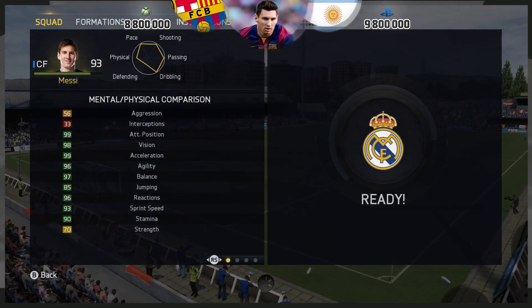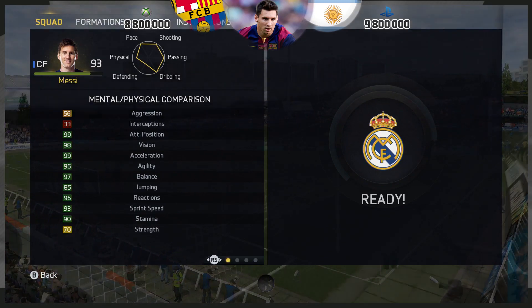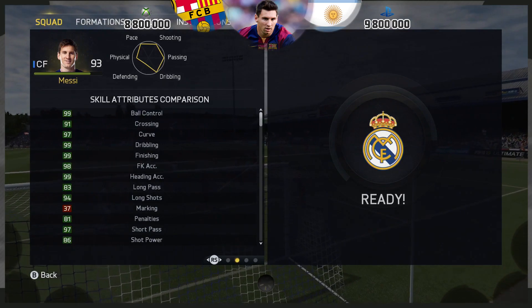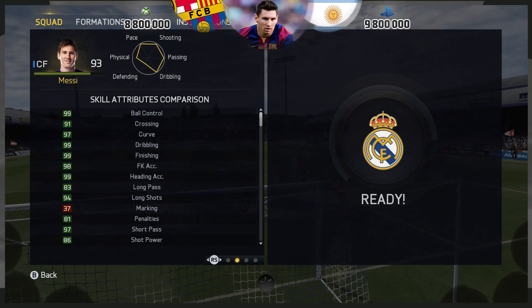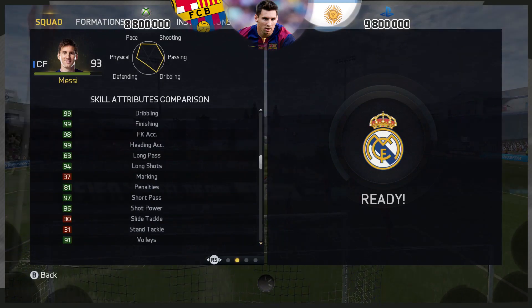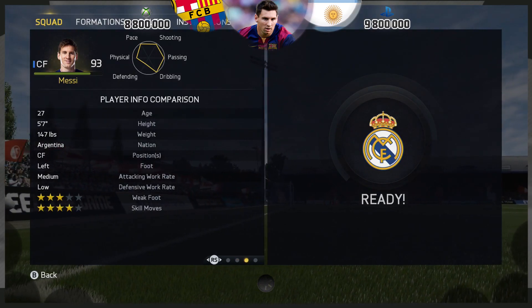In terms of stats, fantastic. You might be thinking the only downside is the strength — it's not. Honestly, in-game he's so agile and has great balance that he just slaloms through challenges and his strength doesn't affect him whatsoever. Just look at some of these: ball control 99, dribbling 99, finishing 99, free kick accuracy fantastic, heading accuracy 99, and shot power of 86. This card is something else.